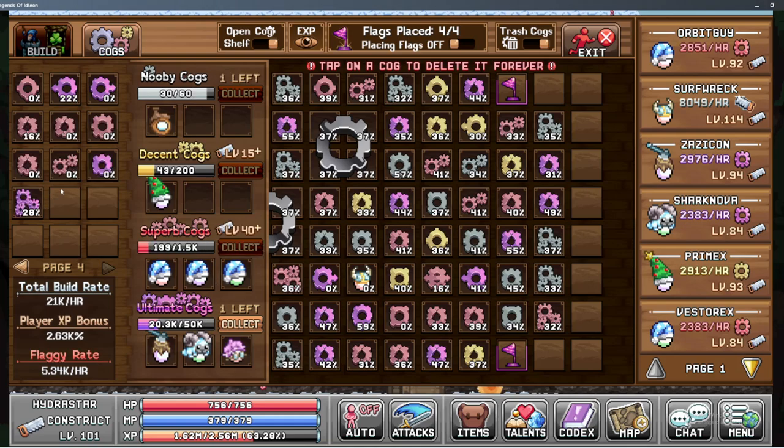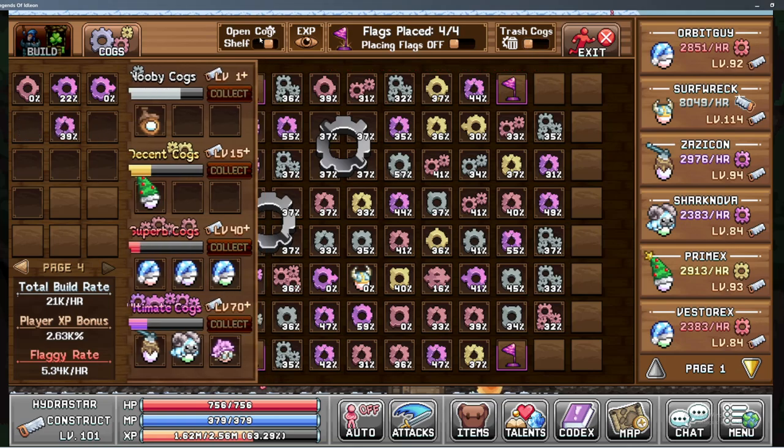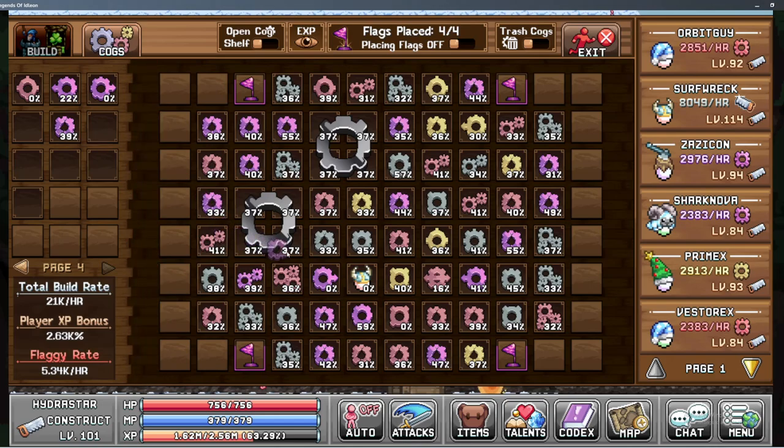Going through cogs — 2.63k player XP bonus. Looking for some stuff to replace here. I think at some point the X-Kogias are going to get replaced on raw XP, but they still have good build bonuses and stuff so I'll keep them around for that. Probably going to start buying extra cog slots soon and then just stacking up all the good purple ones I can get. As someone in the comments pointed out, it's probably good to just stash every good purple one I get just for future build situations.